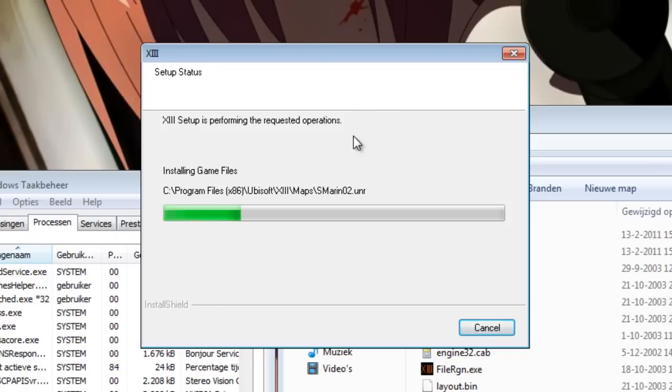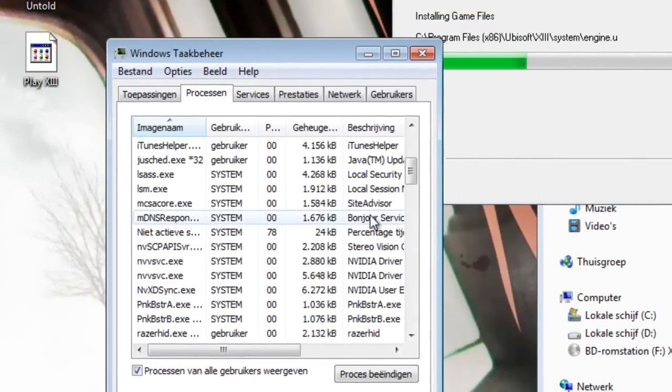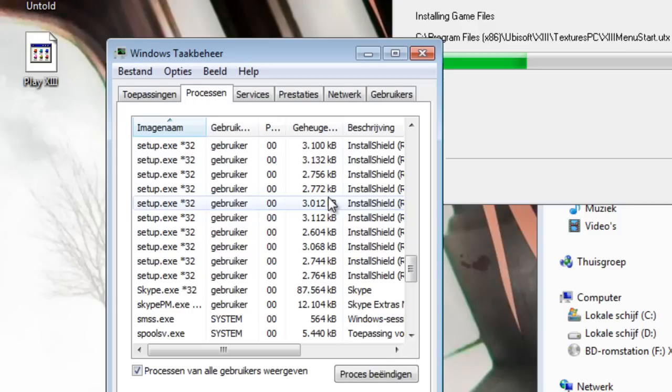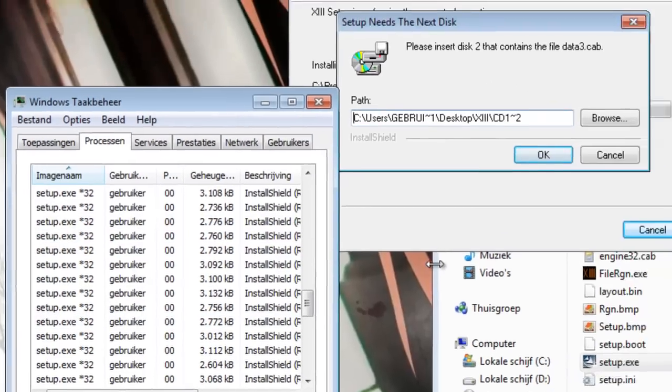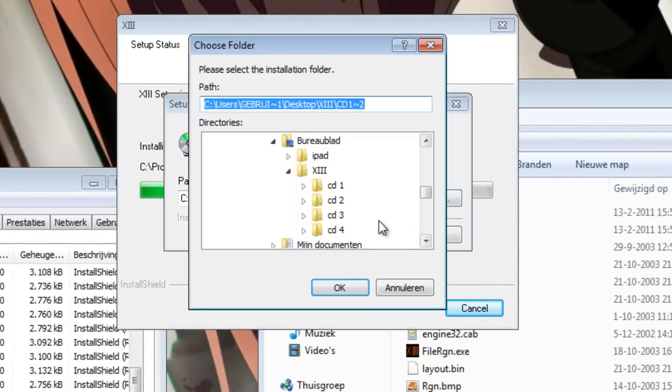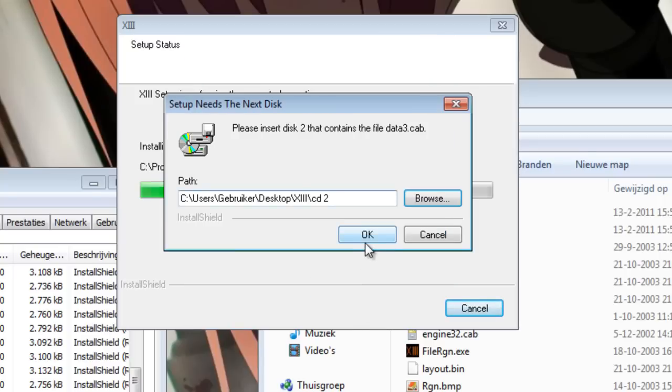As you can see, it's now installing — keep an eye on the processes. The Setup.exe is created for the first time. Now it's going to ask for the second disk; just browse and click on the second CD folder in the XIII folder you created on your desktop, and click OK to point it to the second disk folder.